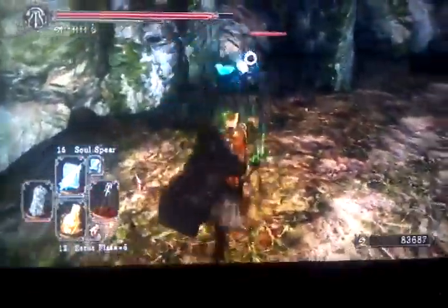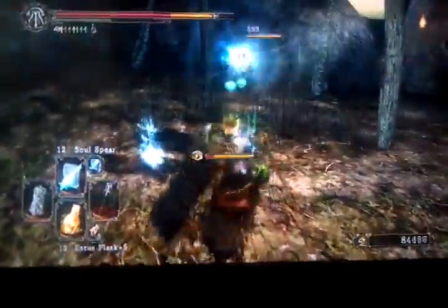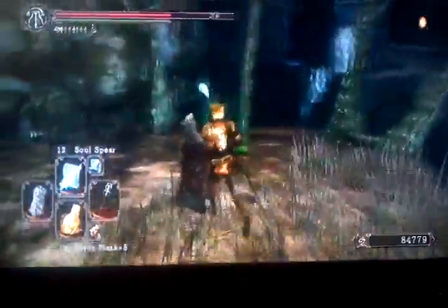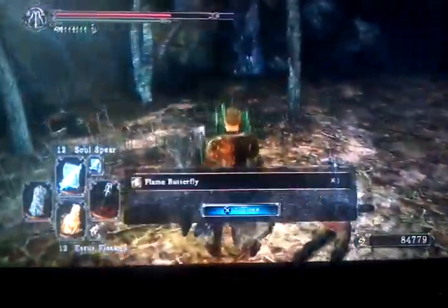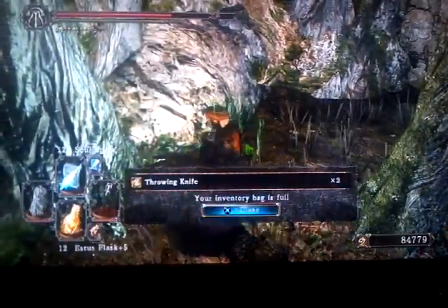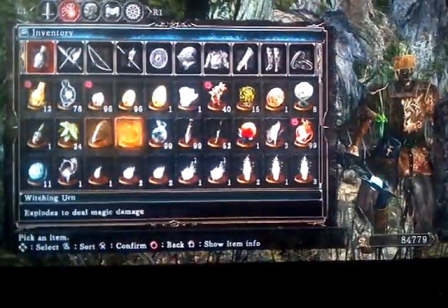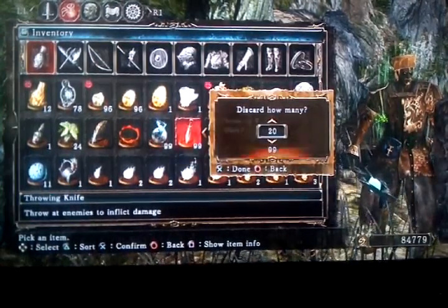There you go, you got the lizard. Now you want to kill these enemies, and once you've done that you'll be able to come over here and get the lizard. Might as well pick all this stuff up. My inventory is full so I'm going to drop some throwing knives because I don't use them anyway — we're going to discard 20 of them, and then we'll pick that up.